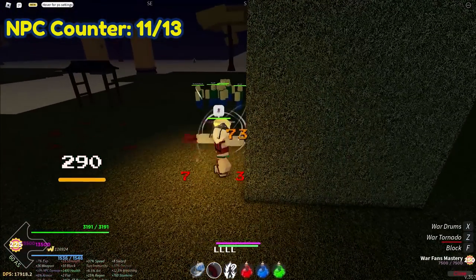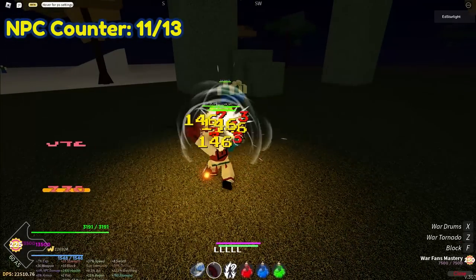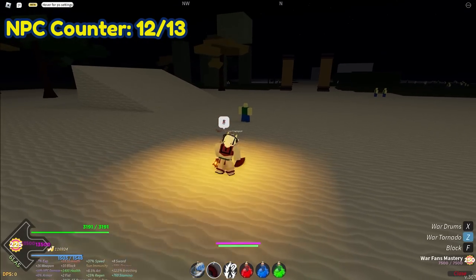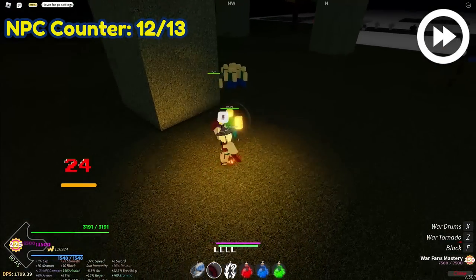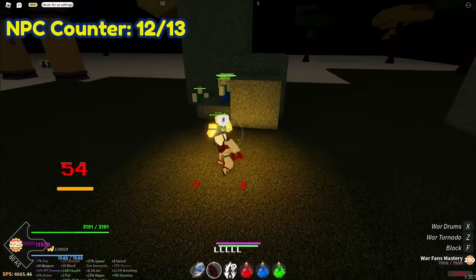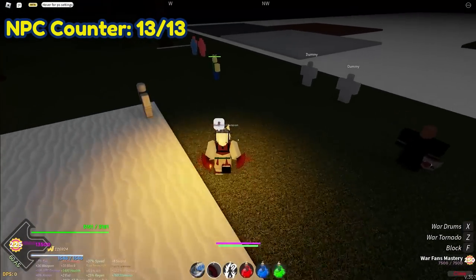This is the 11th NPC right here. Now we are going to knock them all into this spot over here. Punch them together and push them all to the spot. After you have bunched them up nicely, we are going to get the 12th NPC. Push him to the same spot where all the other NPCs are located. Now we are going to M1 combo all the NPCs into this corner. There are other NPCs over here but don't use them because they don't have unlimited HP. The final NPC is located over here, so let's bring them to the corner.